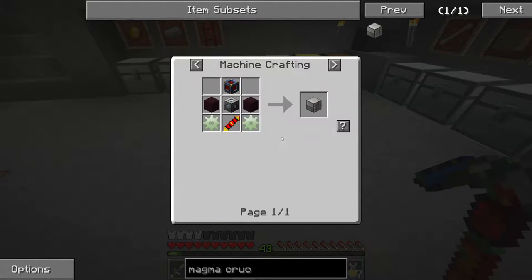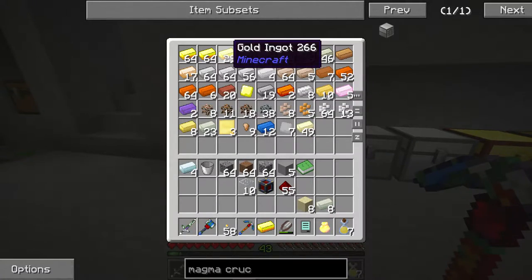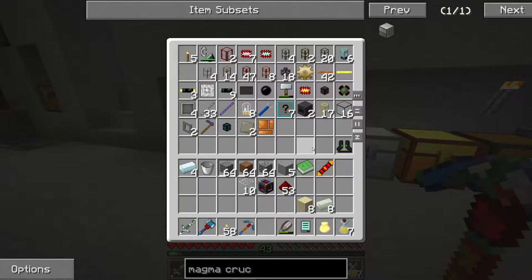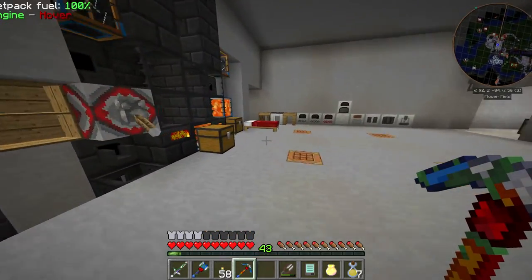We want the redstone block first of all. And we're getting used to making these, so hopefully I remember the right way around. Two nether brick, invar gears, and one piece of gold. Let's grab a piece of gold and make you. And invar gears — I don't know whether I have any already. No, I've got a bronze one. Let's make the invar.